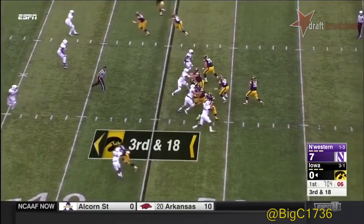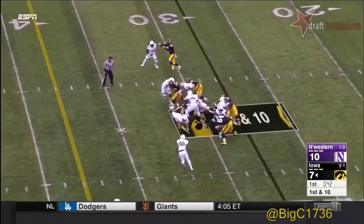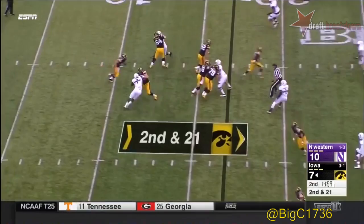Smith at the bottom of your screen on the left. Pressure again — Beathard hit as he throws, complete to Mitchell, runs into his own man from the 28. Daniels right up the middle, and that's going to put more pressure on the passing game for CJ Beathard. Beathard keeps it himself on the quarterback draw.